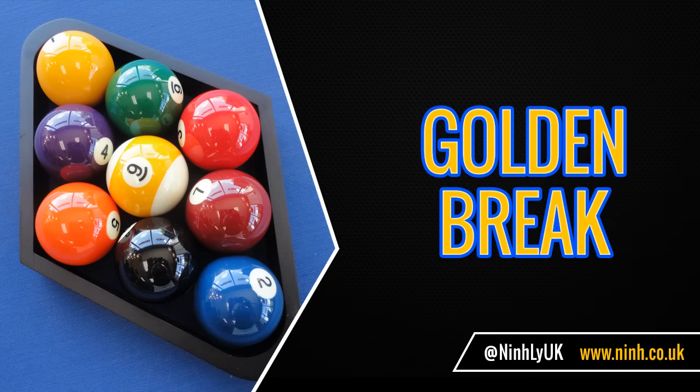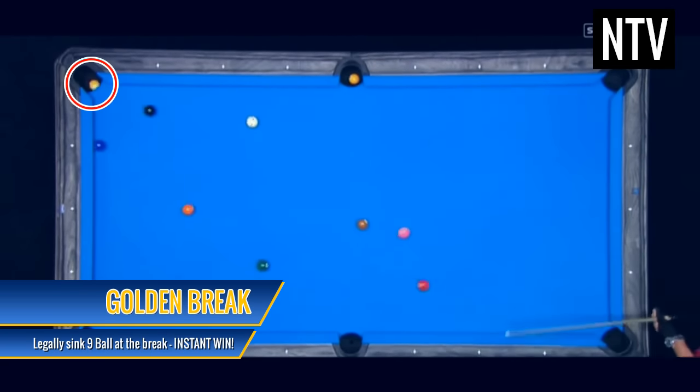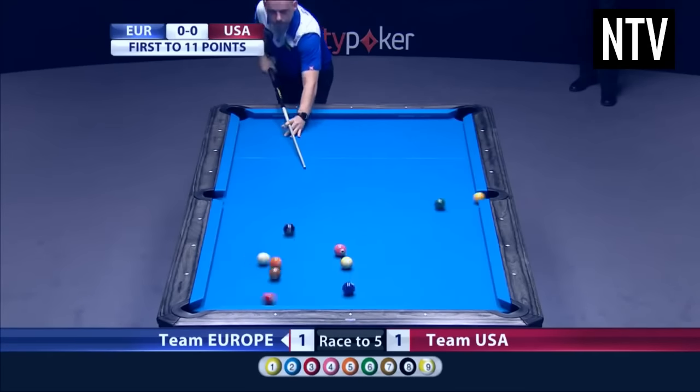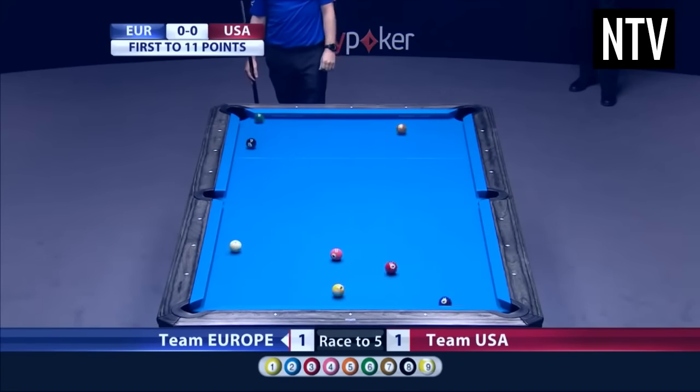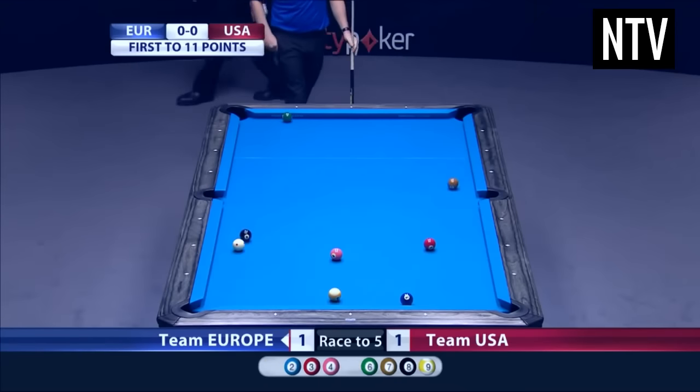Golden Break. During a break, if you hit the 1 ball and the 9 ball goes into one of the pockets without fouling, you win the game automatically in one shot. 9 ball pool is quickly becoming the more popular variety of pool worldwide and once you've played or watched a few games, the rules will become clear.